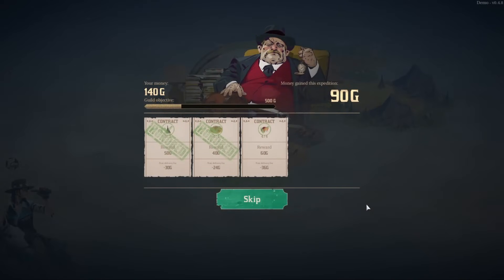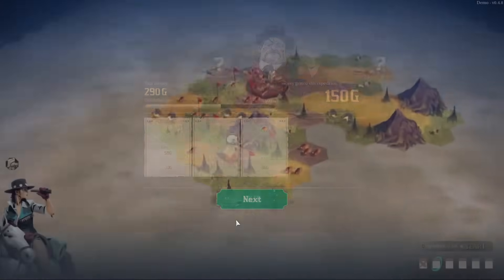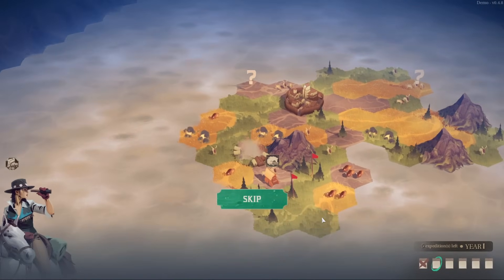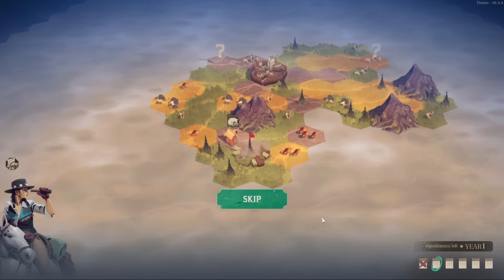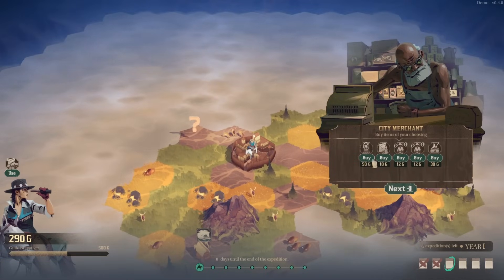As guild master, I must remind you that efficiency is paramount in this operation — we simply cannot afford any delays or mistakes in our pursuit of profit. True Mericum right there: let nothing stand in your way of exponential profits to appease the shareholder at all times. Back to our merchant.